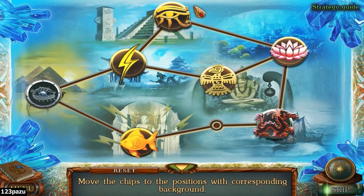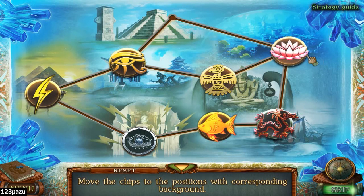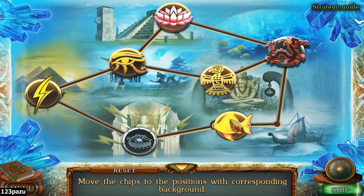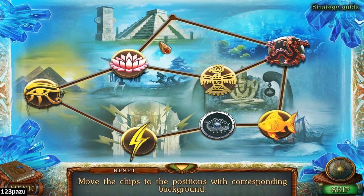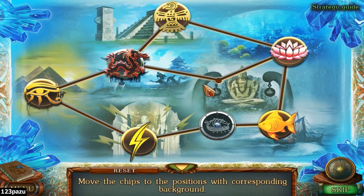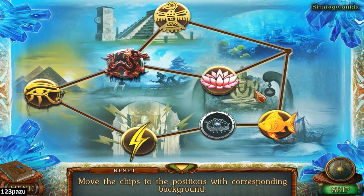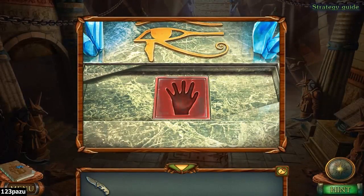Move the chips to the positions with corresponding background. Lotus flower — that's Asia. Actually no, we have a dragon here. The fish — Atlantis. That's Egypt, okay let me move the Egypt one here. The lightning boat — that's Zeus. That's Egyptian. The Aztec — is that the symbol? I think that is the one. Now we have Vikings. Atlantis. This one is the dragon — that's Chinese. There's a lotus — what country is this? I don't know. Perfect. Is that India? The red palm — this one is five fingers.